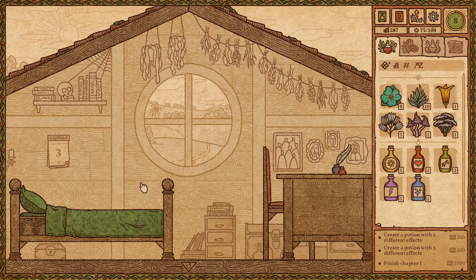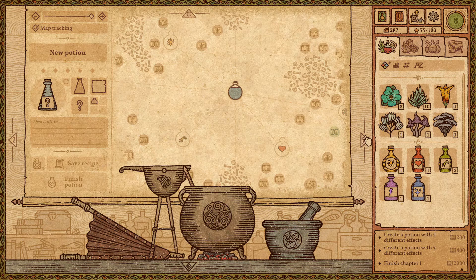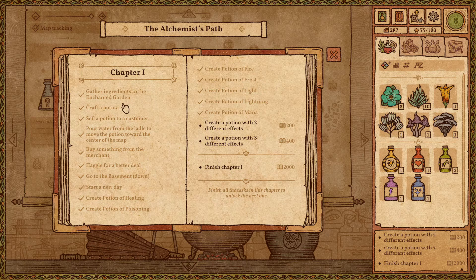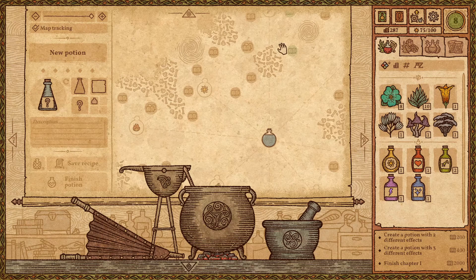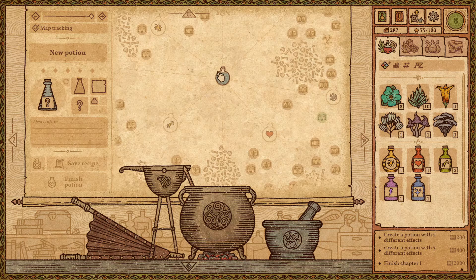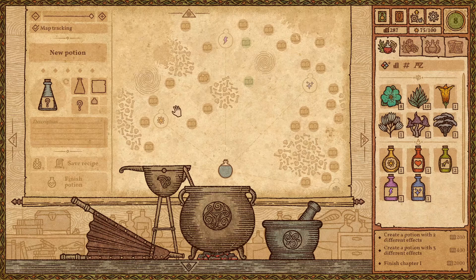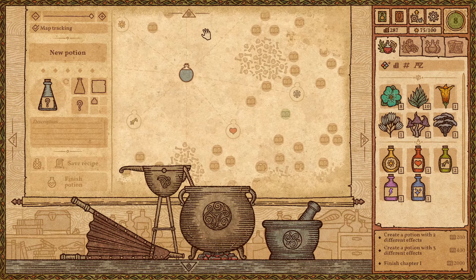Hello everyone and welcome back to Potion Craft as we enter day three. Let's see what we've done — we started the game, made a few potions, explored the crafting map or brewing map. The tutorial gave us health and poison potions. We then explored the ice elemental potion, fire elemental potion, lightning elemental potion, sun elemental potion, and the mana potion.